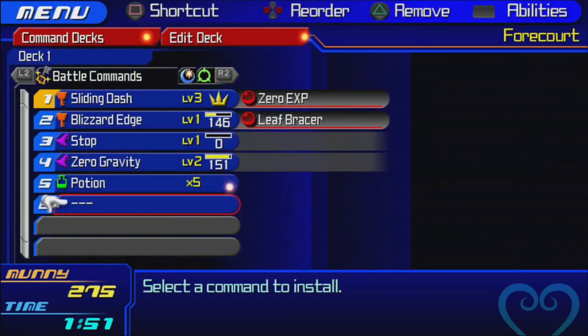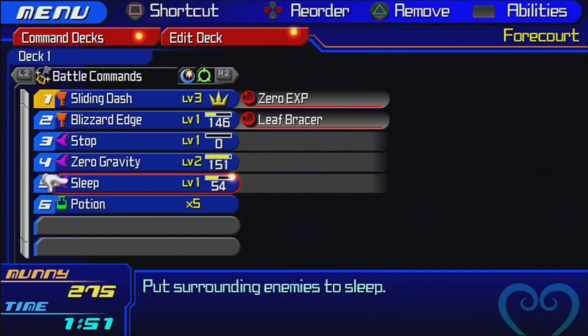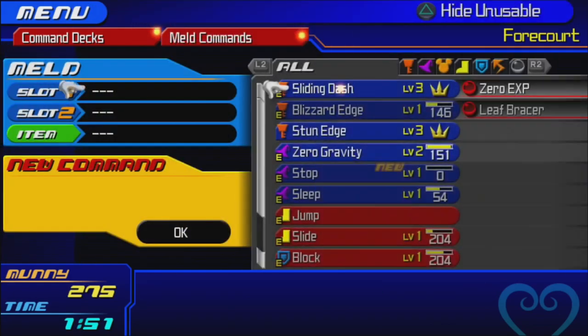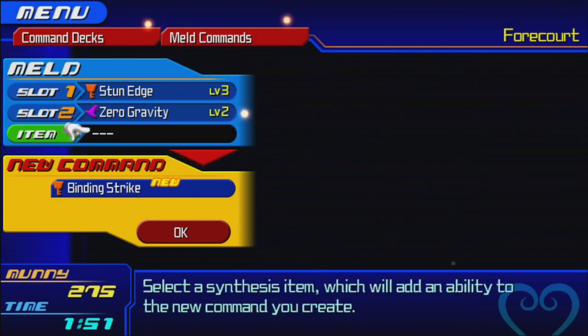One thing you can do is change the order of the commands in your deck by pressing right on the D-pad, then moving them up and down. Then press left on the D-pad to go back. Also, let's see if we can meld more commands. Can we meld Stun Edge with Zero Gravity? We can! And we get Binding Strike.